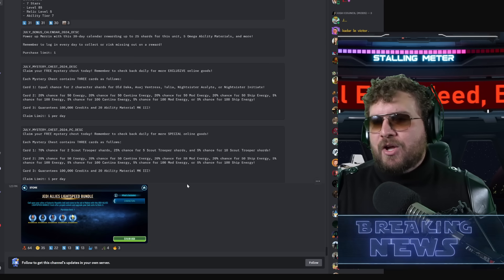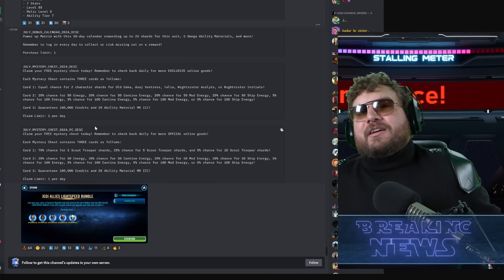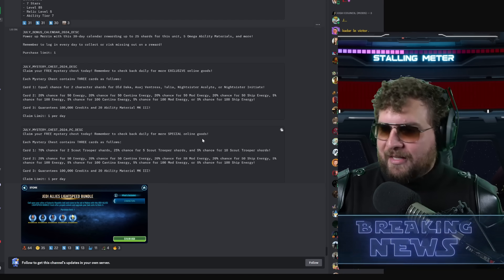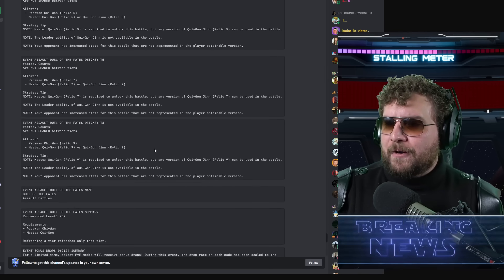Checking the general data mine, for July we're going to be seeing Scout Trooper and Nightsisters as the login content. My theory is that Ahsoka Tano content is probably the next big chapter for Star Wars Galaxy of Heroes. We're supposed to get a road ahead next month, so we'll have to see what the true story is.